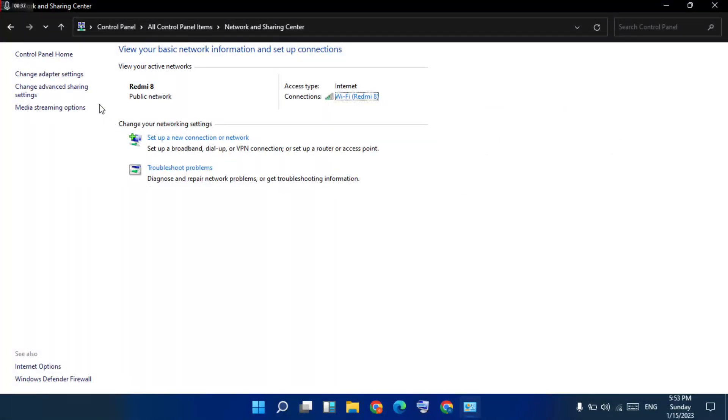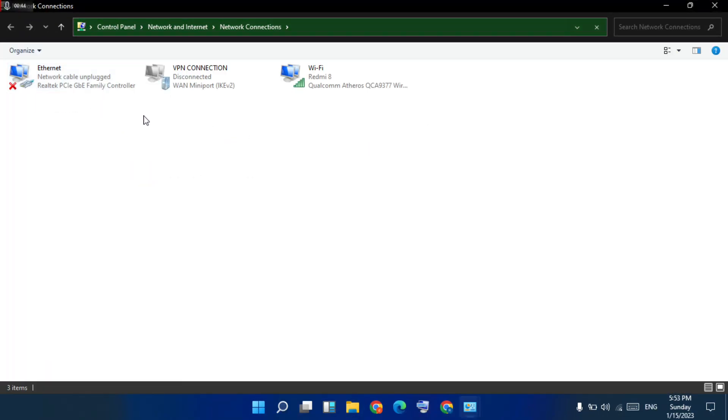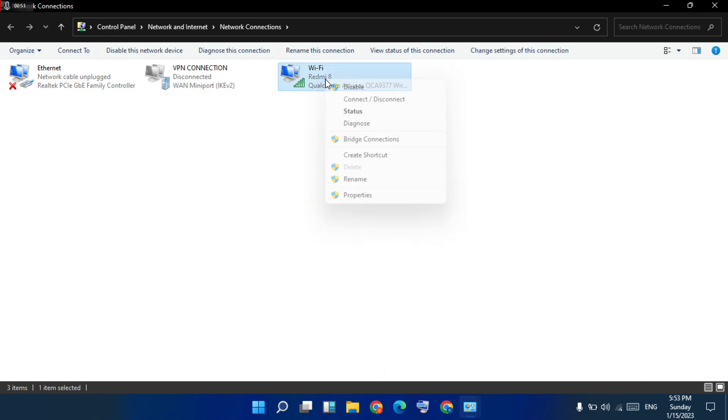You see 'Change Adapter Settings' — click to open. There is my Wi-Fi connection. Select the Wi-Fi connection and right-click, then go to Properties.